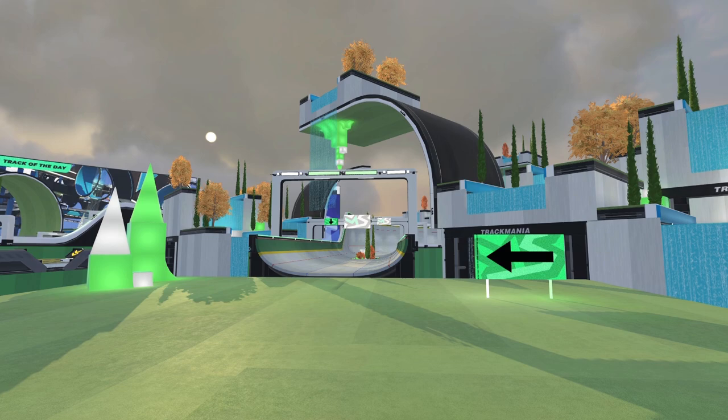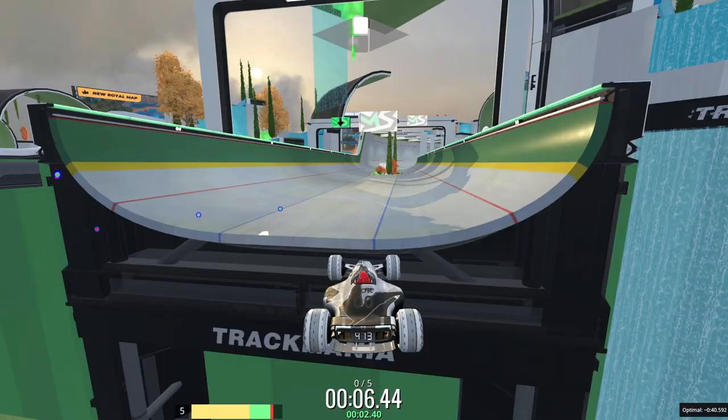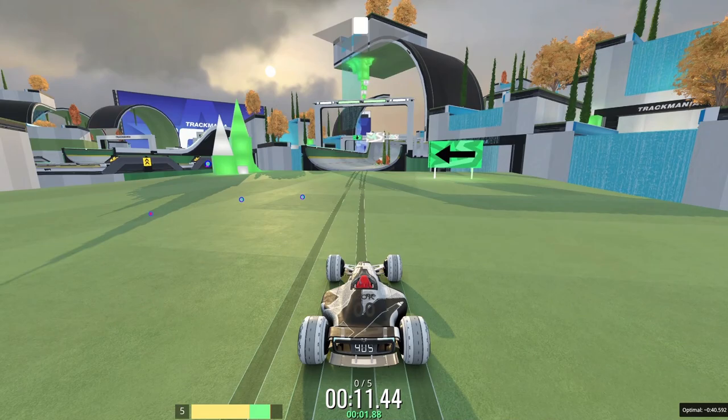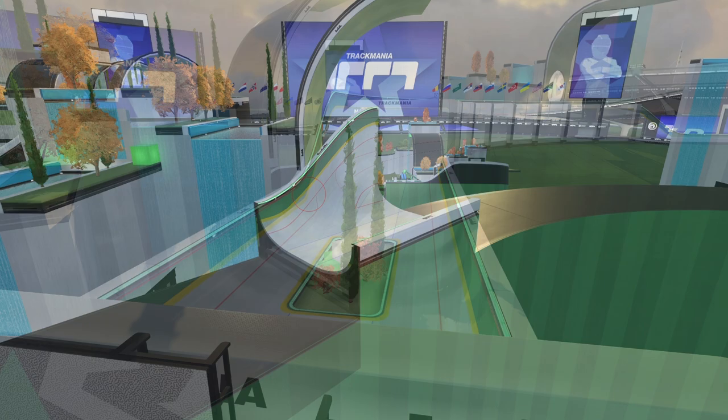The first thing I'm gonna mention is where to aim on that entry. What I'm noticing most people are doing is entering too late. But there's a simple trick that can make you aim a lot better. On most bobsleigh entries in the game, you will see this block. So what you can do is aim for this spot on this block to almost always have good entries.